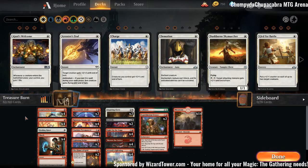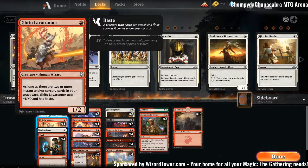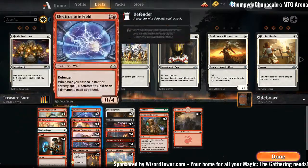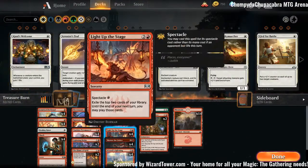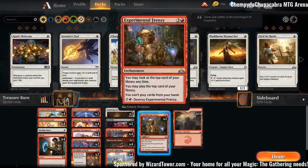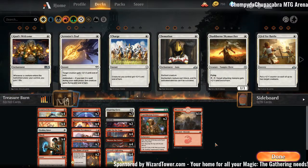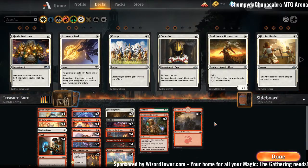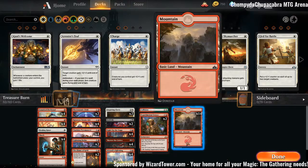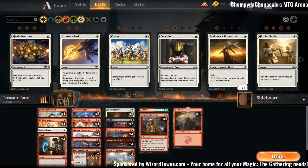It's fairly typical mono red: Fanatical Firebrand, Ghitu Lava Runner, Shock, Lightning Strike, Viashino Pyromancer, Runaway Steamkin, Light Up the Stage, Skewer the Critics, Wizard's Lightning, and Experimental Frenzy. Collision is fairly normal too. Only 14 mountains because the Treasure is basically an extra land every turn, though saving them up normally doesn't happen.